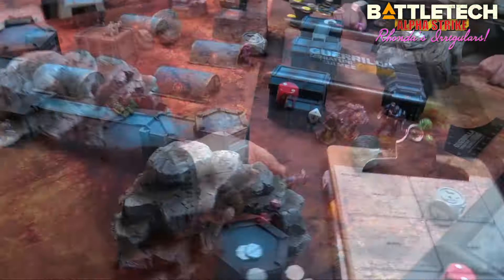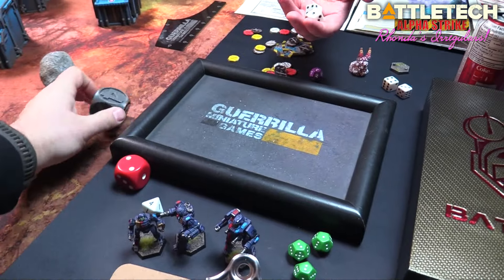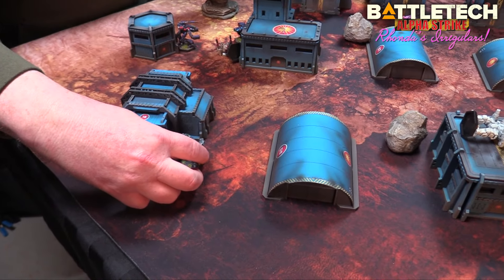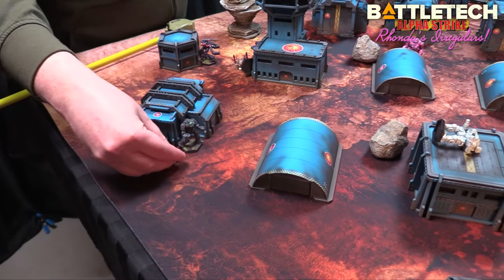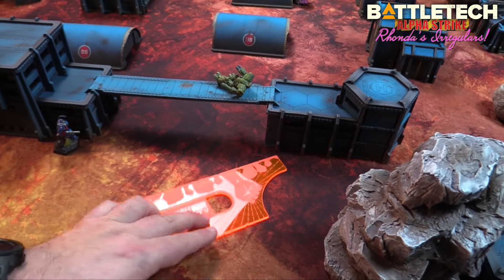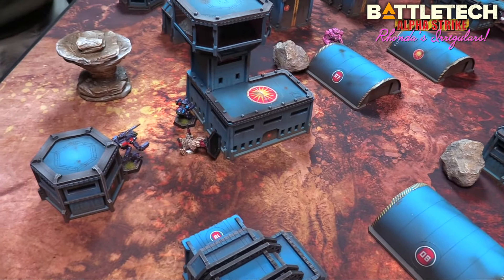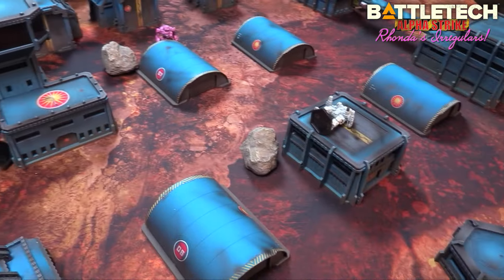Into round four with two rounds remaining. Rolling initiative — four to four — you're moving first. The Exterminator sprints fifteen. I move the Marauder eight and two, back to the wall. With two remaining to your four, I activate three then you activate one then I activate one. The Jenner sprints and hides behind a rock. Can't scan the same mech more than once.